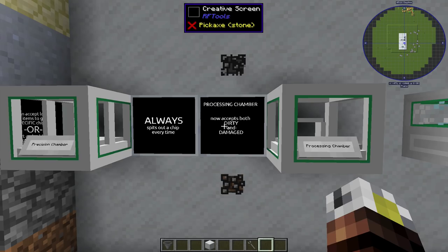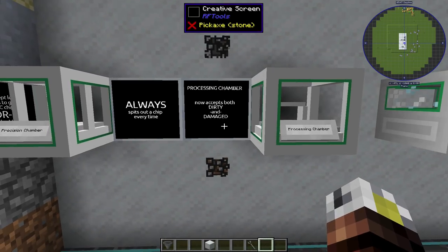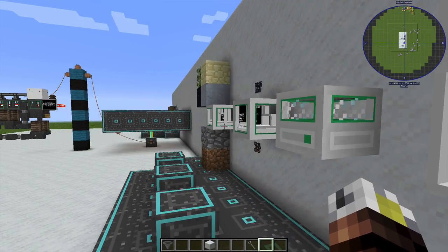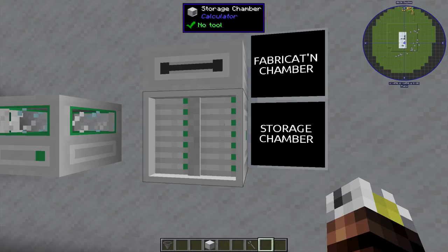Once you get to age eight, you can build this thing called a precision chamber. The precision chamber is much cooler because it accepts a ton of different inputs and you can precisely choose which chip. A clay block into the precision chamber produces one specific chip, while dirt and cobble produce random chips. There are about three pages of recipes that can actually produce specific chips — for every chip you need, you can put something specific in and get just that chip out. Those can all go into a thing called a processing chamber, and the analyzing chamber still needs no power. There's also a storage chamber, but it never really worked well for us.